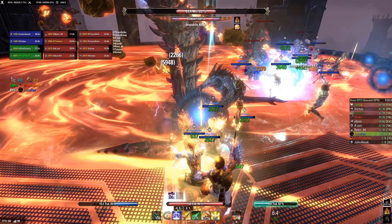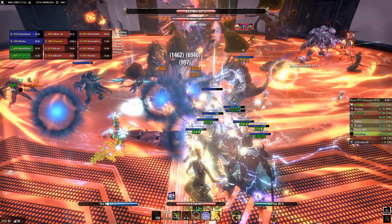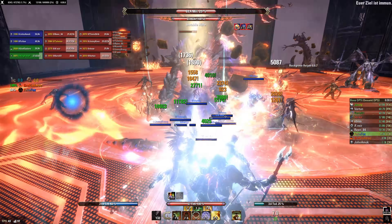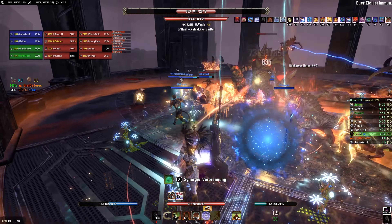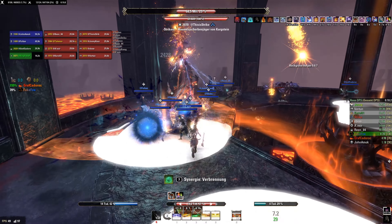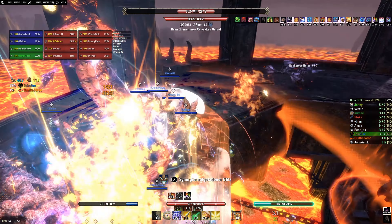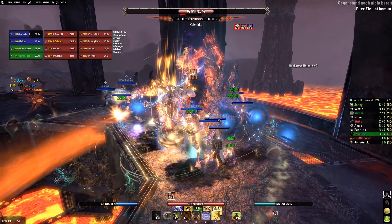Managing stamina is really the main difficulty. For trial content, Martial Knowledge is a second-tier support set. It is strong and optimized groups want to include it, but other support sets such as Roaring Opportunist, Elemental Catalyst, or Spellpower Cure have a far higher priority. In 4-player groups, the set is not worth using at all because of all the stronger set options.